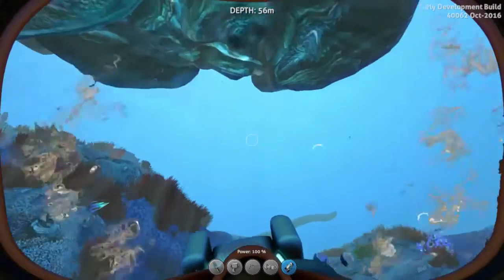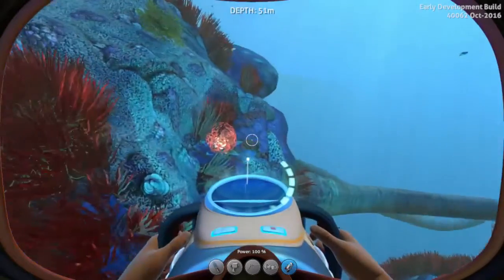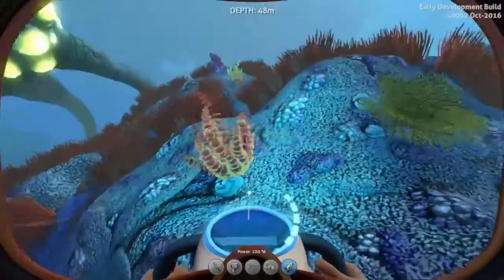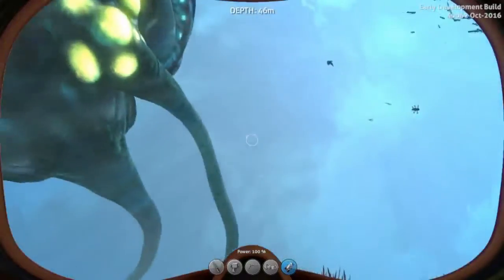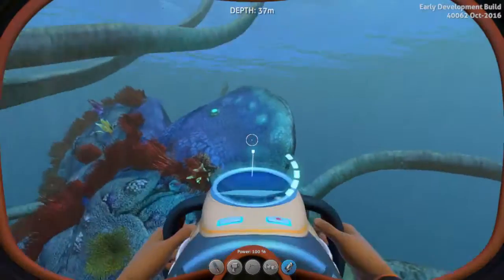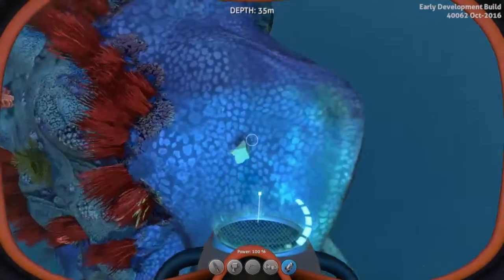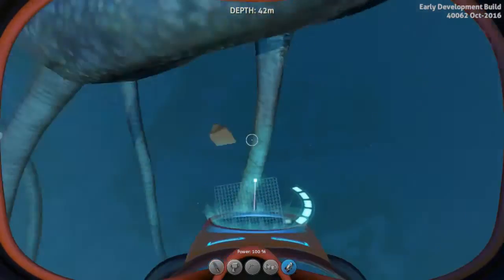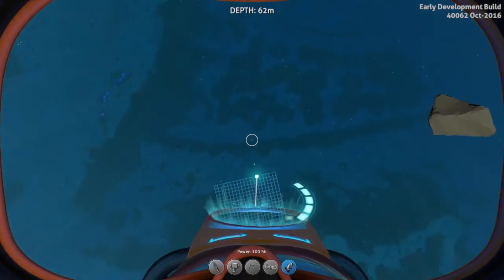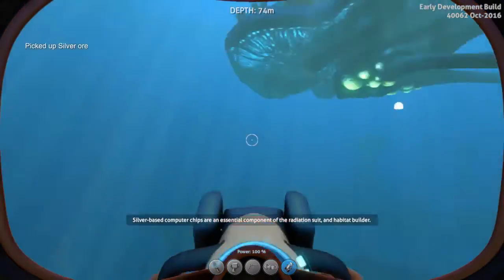We've got a Rouge Cradle plant or something here I've not seen before — Rouge Cradle and Red Wilt. I've not seen these before; I don't know if they're new or unique to the reef backs. Let's try this one — Titanium. Silver ore. So that's not bad.